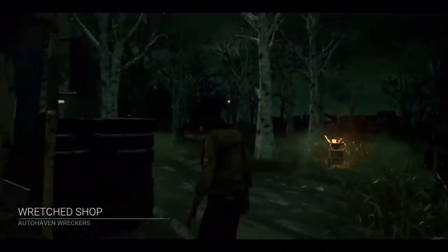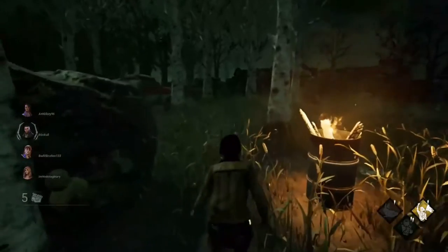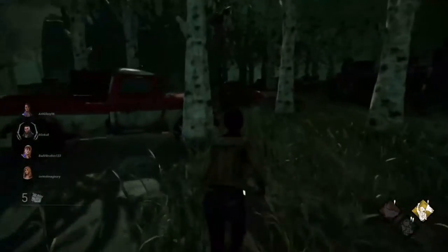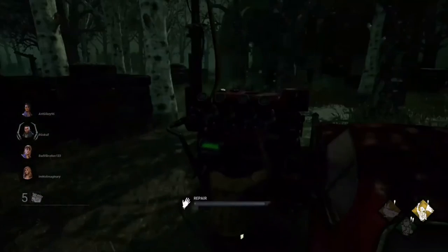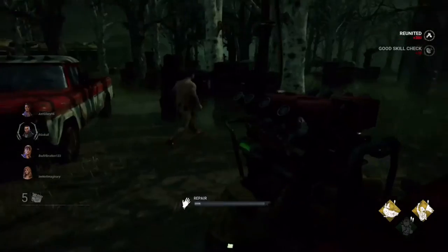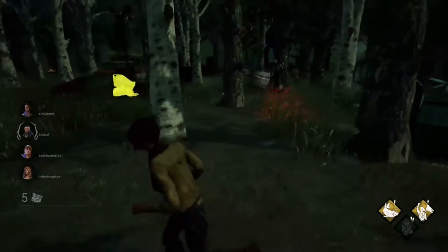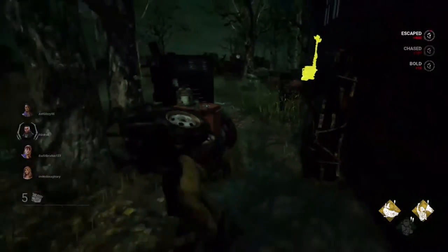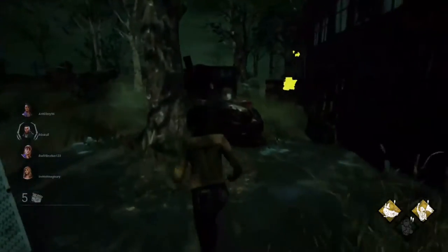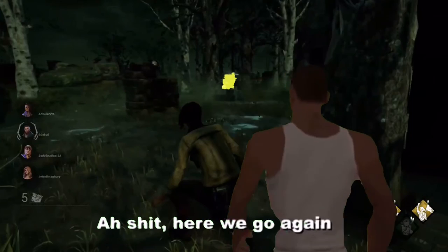Alright, entering the game now. Last game was a little bummer, but I think I just heard a Deathslinger — I'm not going to use For the People loosely like that this time. I think I can dodge her attacks. Oh, there she is. I'm going to dodge her lunges — she dipped on me. Red Herring is a pretty good perk, honestly.